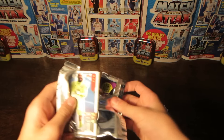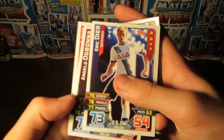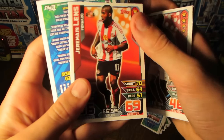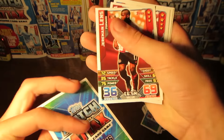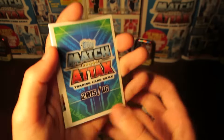Into the final pack, and we do again pull Tim Howard. Then Eric Dyer for Tottenham and England, Ogbonna again, and this time Lons is our new signing, rated 69 on attack. And then the Match Attacks logo card again.